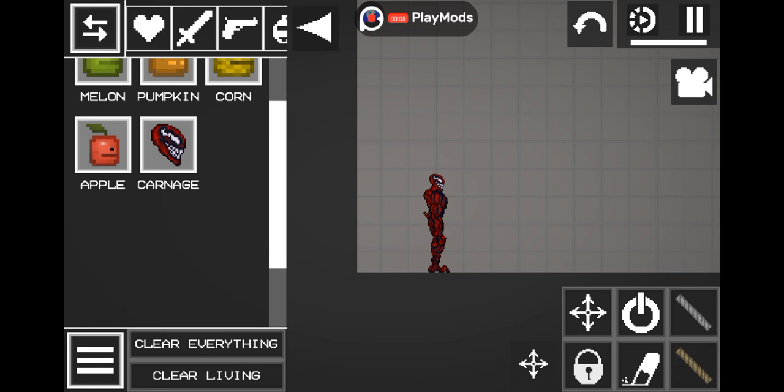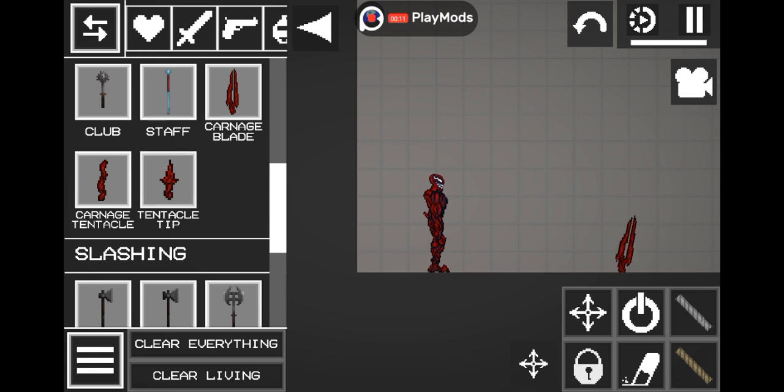So first is Carnage. Carnage bed tentacle tip. Carnage tentacle.